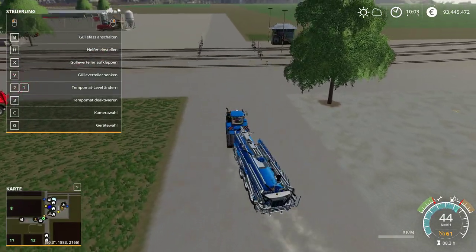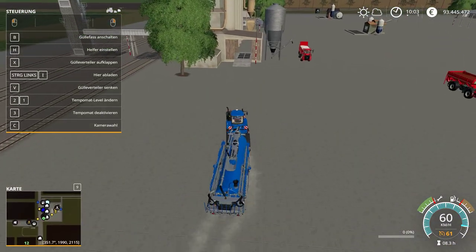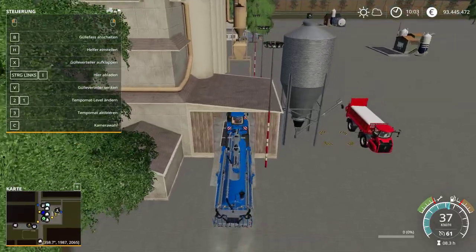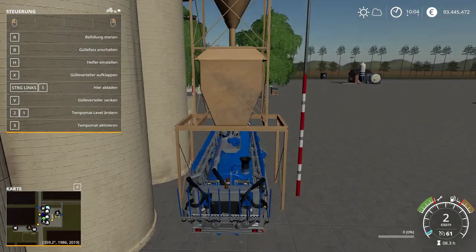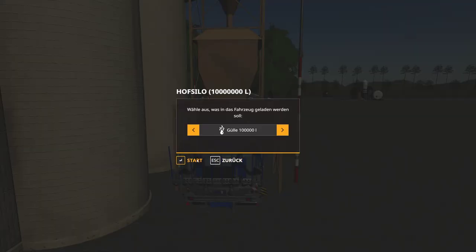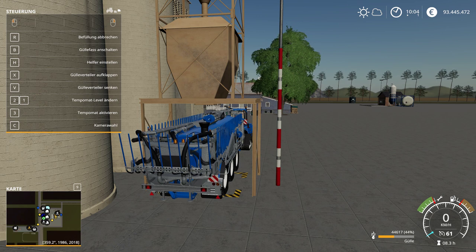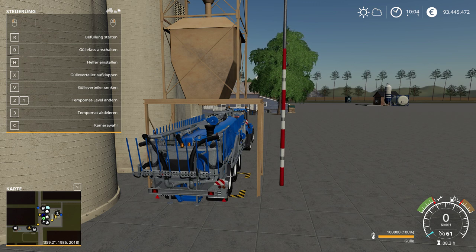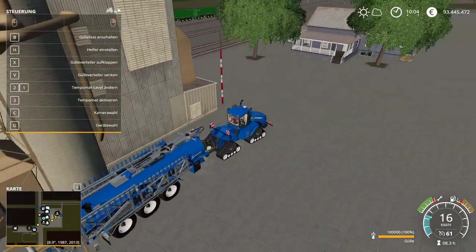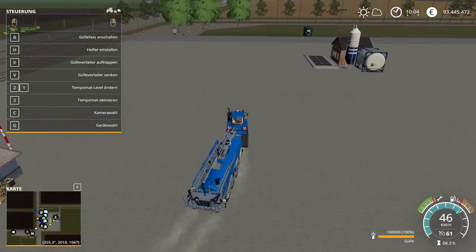Let's drive over to the farm silo where I've already collected liquid manure to fill this sprayer, which has a capacity of 100,000 liters. Press R to start filling — but you'll notice nothing comes out from above, because Giants hasn't built in particle systems for this. Normally these sprayers are filled at the animal pens from underground tank storages, so there are no particles. With the upcoming yogiland map update 19.2, I'll have liquid manure particles built in.